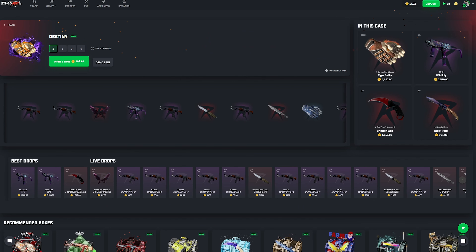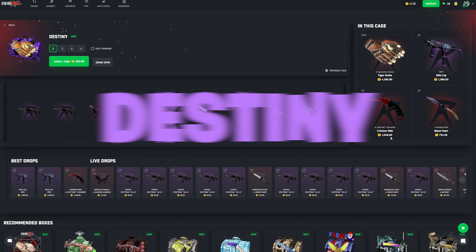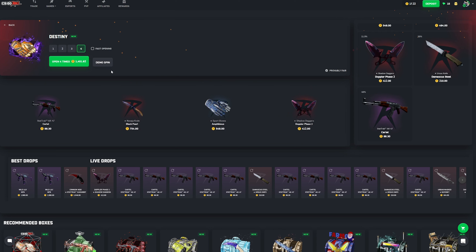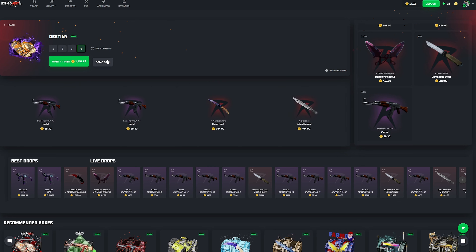Lastly, we have the Destiny case, which I could totally get behind. This is a 60/40 case, but it does 60/40 differently — if you look at the live drops, there's really only one outcome you can pull where it's not profit. We pulled on three of them and only missed on one, barely crossing into profit. This is the best way to do a 60/40 case — there's no argument against it.